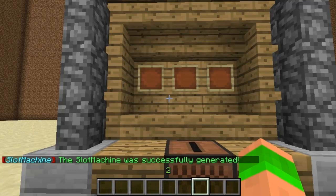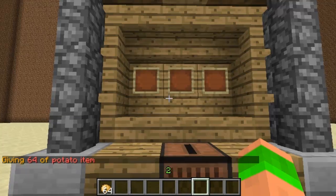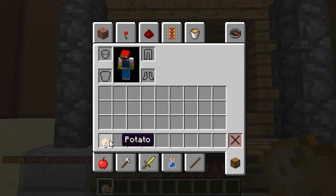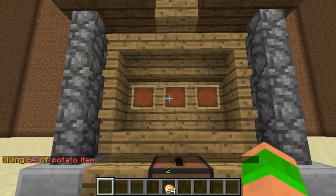If I quickly spawn potatoes, it will show you that I can't actually use them as the coins from the machine, because the potato is actually used as coins to make this work. So as you can see I've got potatoes, but if I try and put them in it won't work.